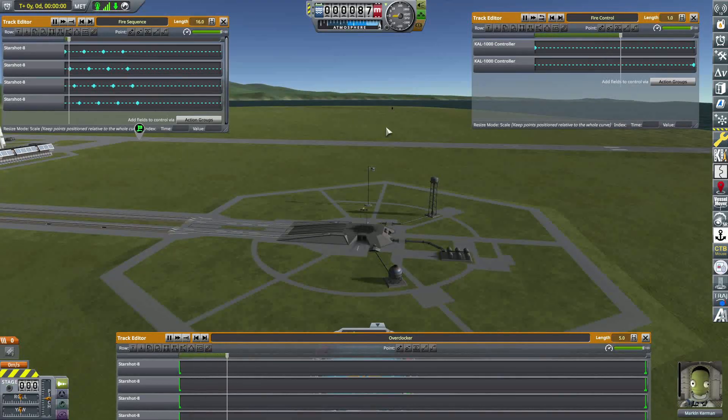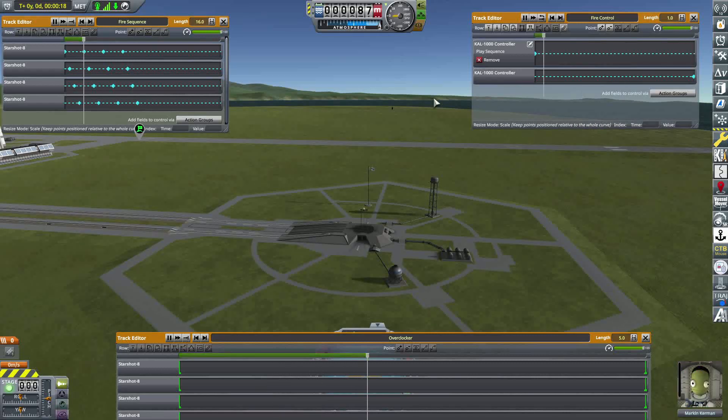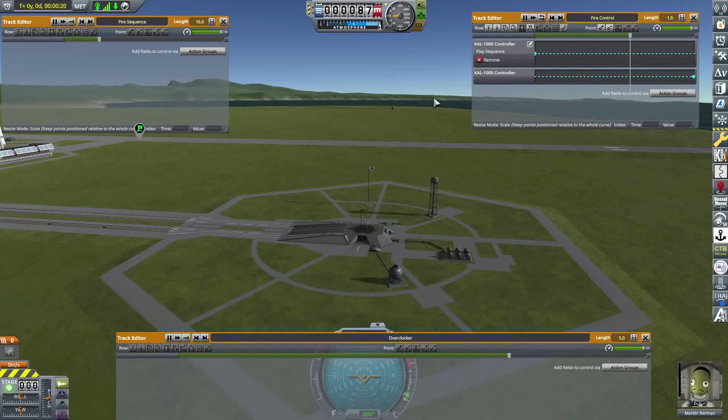Here we go. Unfortunately it's still moving the overclocker position and I don't know why. I think it's the same symmetry issue — this cal controller, where it's saying 'play sequence', is only supposed to be playing the fire sequence, but it seems to be playing both sequences, which means I'll have to go fix that. But you can see the point anyway — it goes through two shots, and I think it blew up because the overclocker changing things messed it up. It destroyed all the firework launchers.